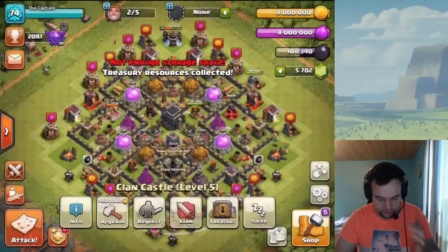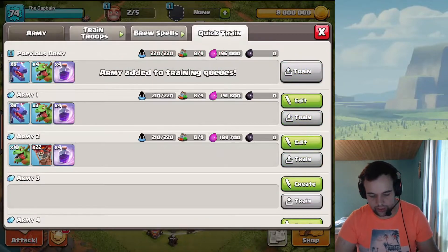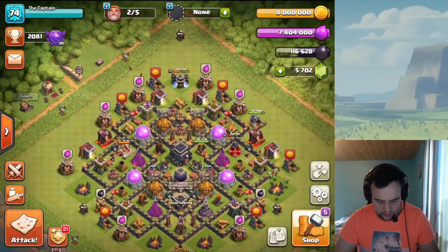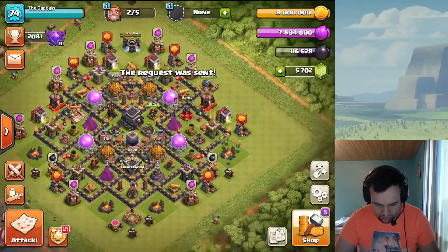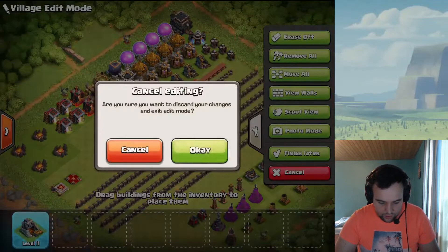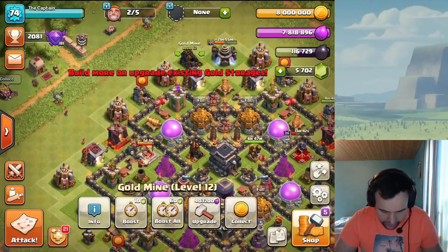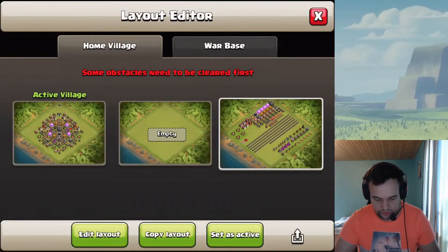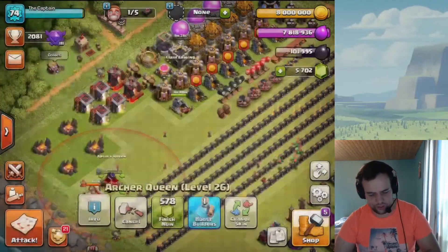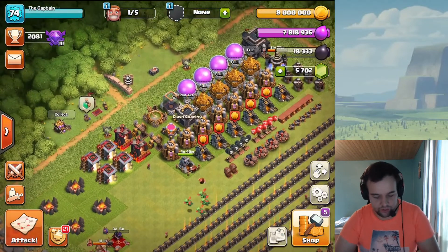That's gonna be 3.3k dark elixir along with the league bonus. We're gonna collect the Treasury right now because I don't want the dark elixir overflowing. Now for builders — what is blocking me, it's gotta be tombstones. I hate it when something is blocking and you literally can't see them — good job Clash of Clans. Anyways, we're gonna be upgrading the queen to level 27, so only three levels left after that. Super awesome — gonna have the queen available for farming soon, I'm looking forward to that.